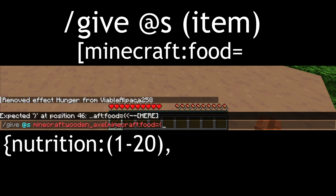Then we've got to select the nutrition by doing another bracket, then typing nutrition, then the two dots, and then whatever value you want to give. The nutrition is like how many hunger bars it fills. You can see over here there are 20 of them — each one is a half bar. So if I put 20, it'd fill the entire hunger bar. If I put one, it'd fill half of one. If I put six, it'll do three of them.